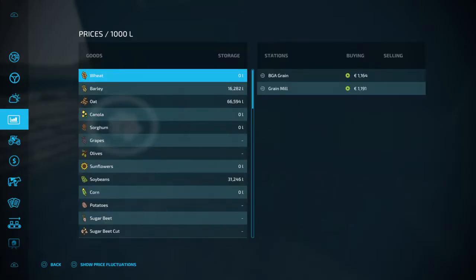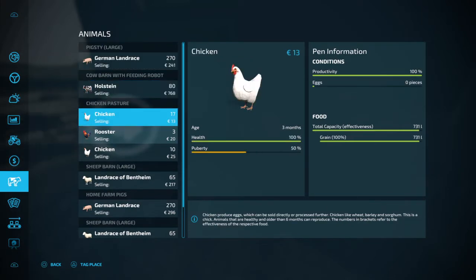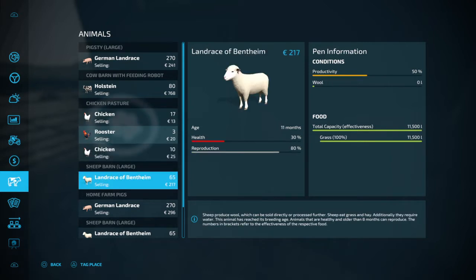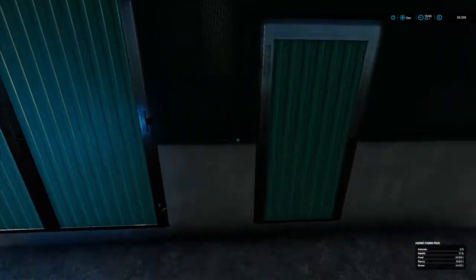There's another way of seeing this as well. If you press Options and press R1 and go down to animals, you are going to see that the name has changed. Forget about the chickens — this is about pigs, sheep, and cows. 'Home farm pigs' — there it is. So you can check the name change here or you can go to the shed door.